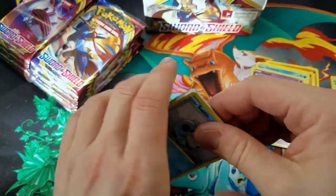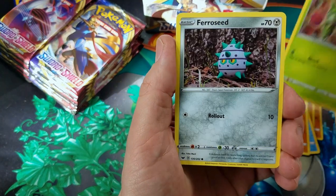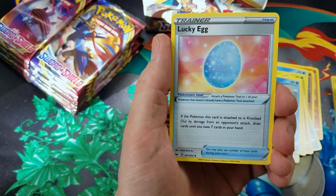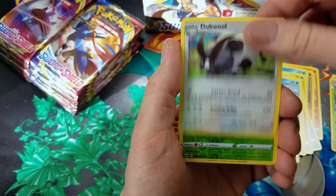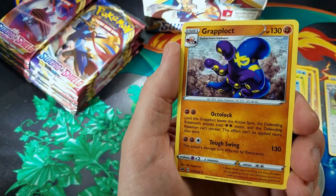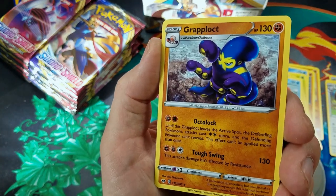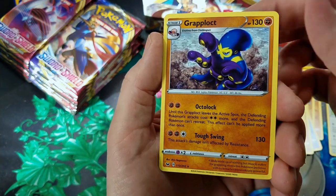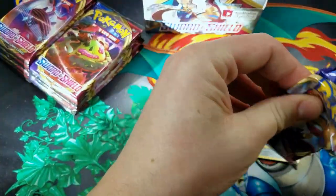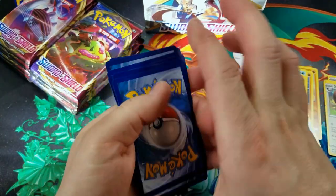He is coming for you at night — Sobble. Rhyhorn. Farrowseed. Krabby. Thwacky. Lucky Egg. Dubwool. Blipbug. Reverse Holo and Graplocked. The Octopus Pokemon — like Clavapus. Moving on.